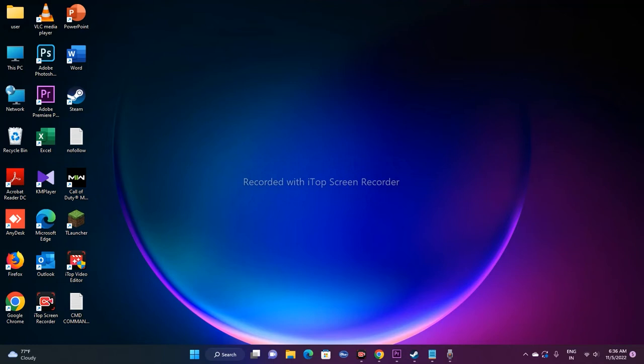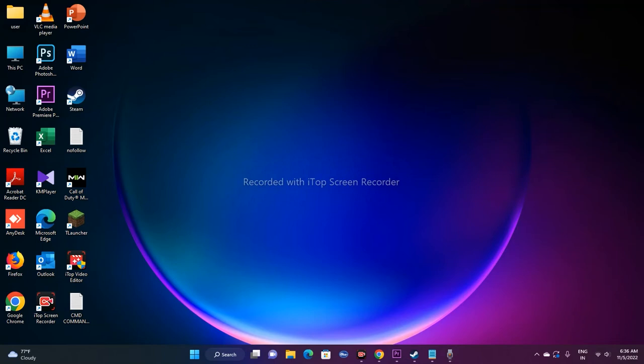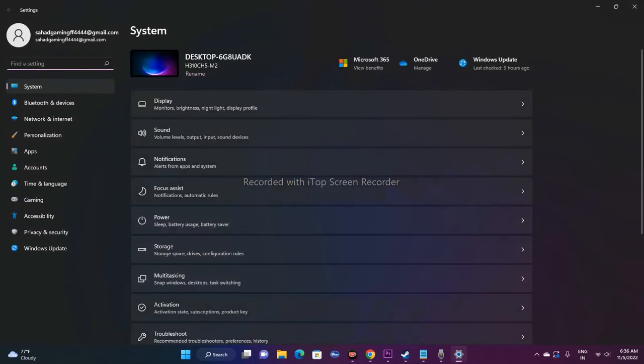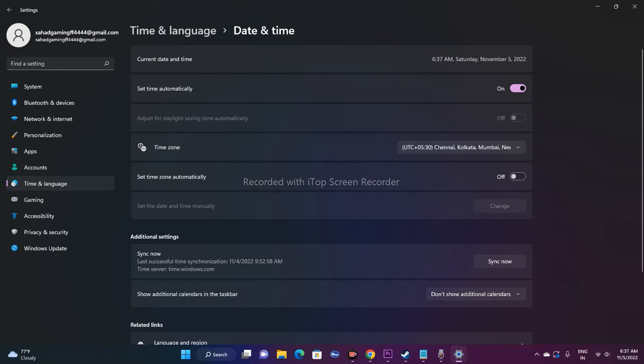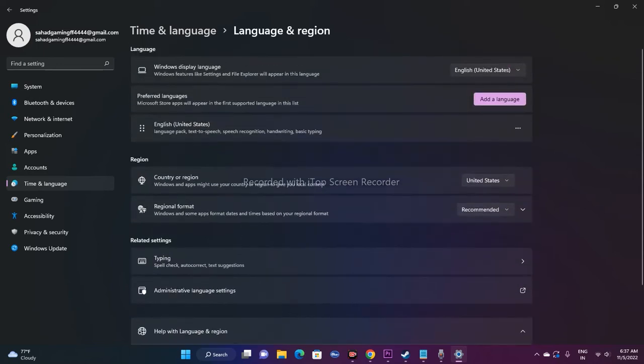The third step is to make sure your date, time zone, and region are correct. Go to Settings, then click on Time and Language. Set the time zone — I have mine set to Chennai/Kolkata/Mumbai — and make sure 'Set automatically' is turned on so the date and time will always be accurate. Also go to Language and Region and make sure your country of origin is correct.